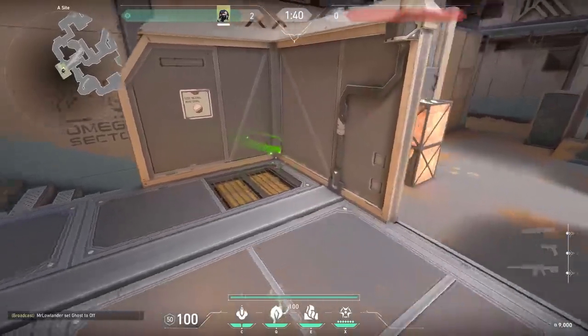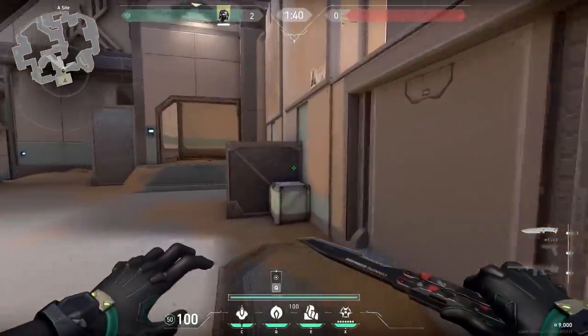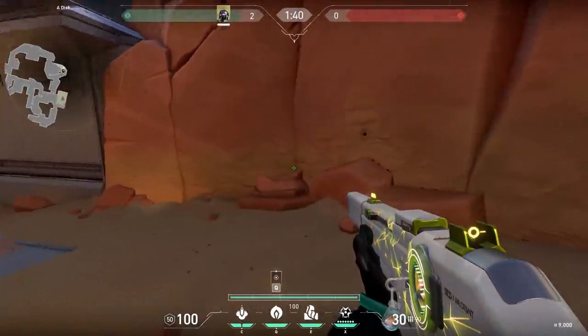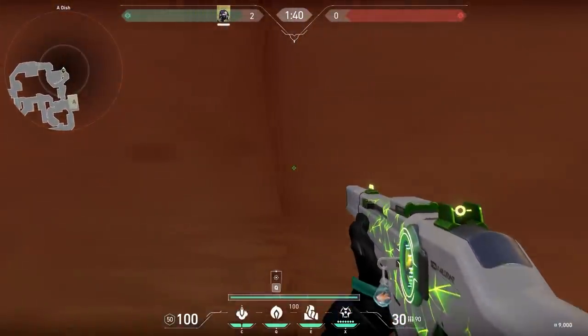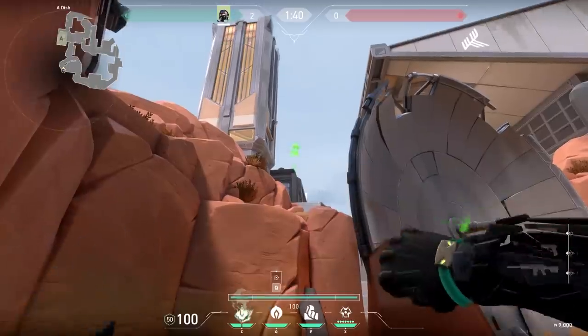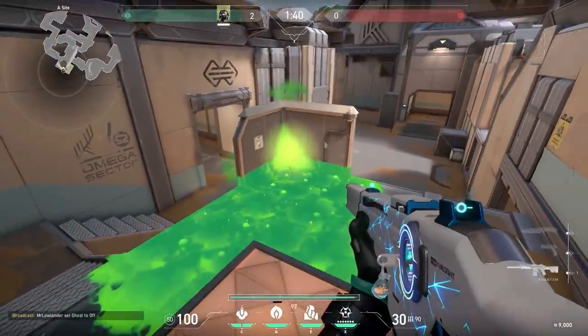About this spot, let's immediately learn a Viper lineup. After you planted the spike, throw your smoke on it and walk on top of these boxes over here. Make sure it's clear, then walk against the crack in the rocks and aim at the corner of the roof of the building. Very easy to remember — then just shoot your poison and easy kills for you.